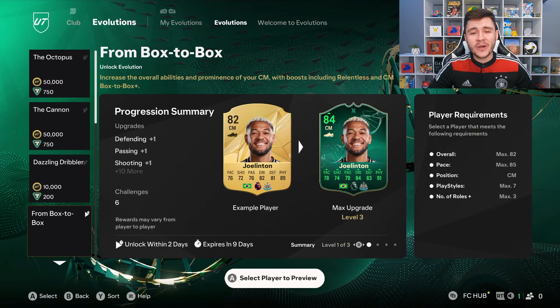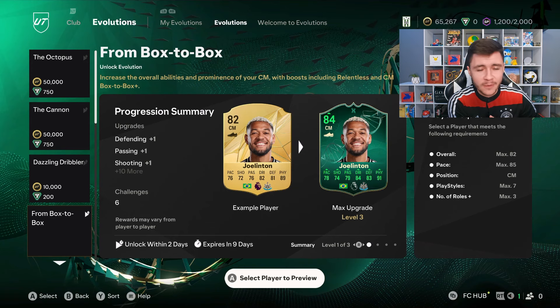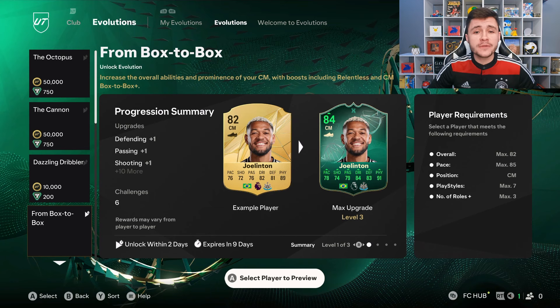The plan in today's video is to go ahead and throw in our very first evolutions to the team. As you guys know, in episode number one we ended up packing Bremer, so the coin total at the moment is looking really nice — we're sitting at 65,000 coins. After going through all the comments and suggestions, we are going to add five new players to our team. For those new to the series, the most liked comment is the player we're going to use in that specific evolution.